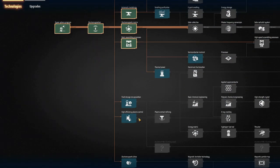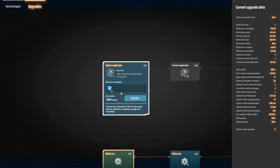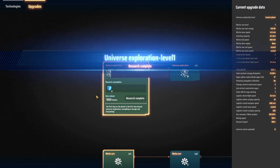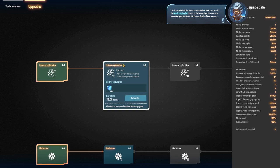Now we are producing our matrices. The first thing I want to research is Universe Exploration - it only costs 10 matrices. Let's activate that, and you can see we are researching. It's already done! It allows you to view the vein distribution on the planet. Unlock universe exploration: you can click the details display button in the lower right corner of the screen to open real-time distribution details of ore veins.